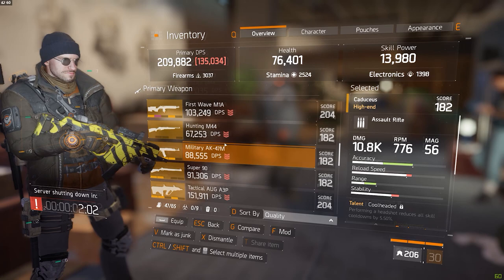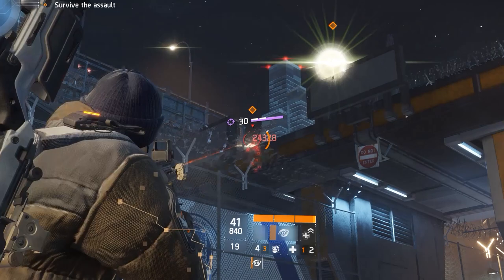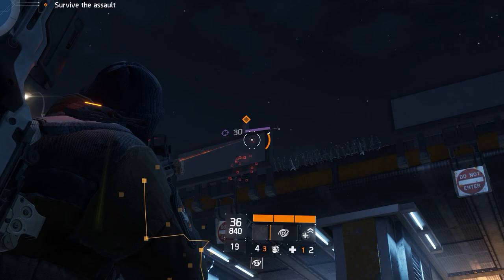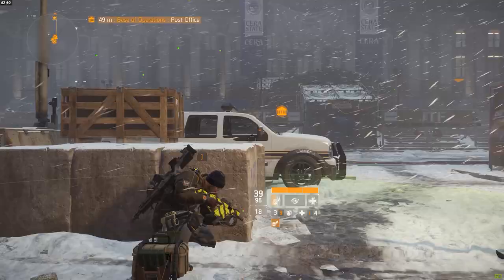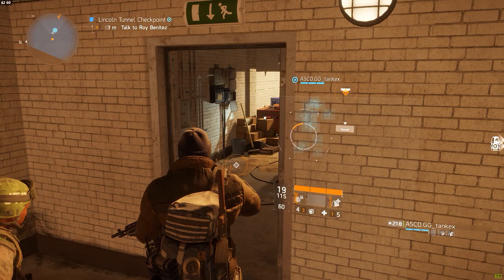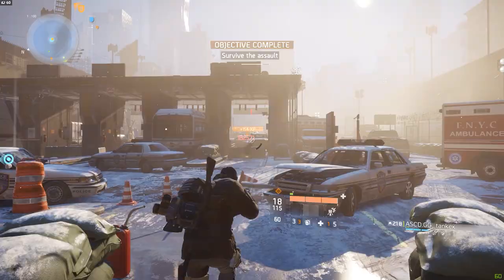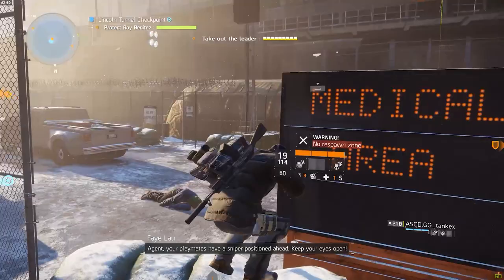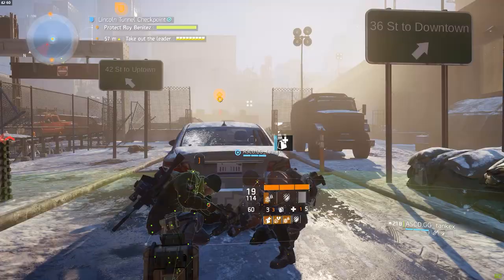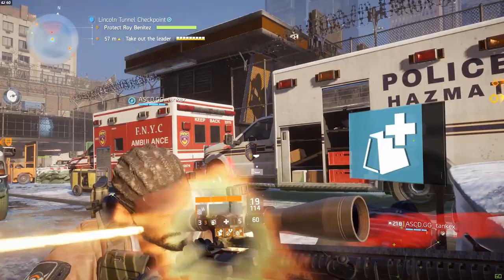One last thing: weapon talents that increase your signature skill resource gain do stack with your resource gain stat. With just 30% resource gain on my character and an AUG with the Skilled talent, I was able to get my ultimate back in just four headshot kills. Anyway, that's pretty much all for today — a lengthy video, but I really wish the developers just made all this information public so players wouldn't have to figure it out themselves. I hope you enjoyed it and picked up a few things. See you later!